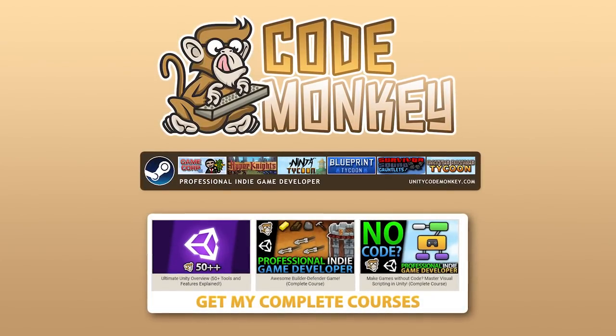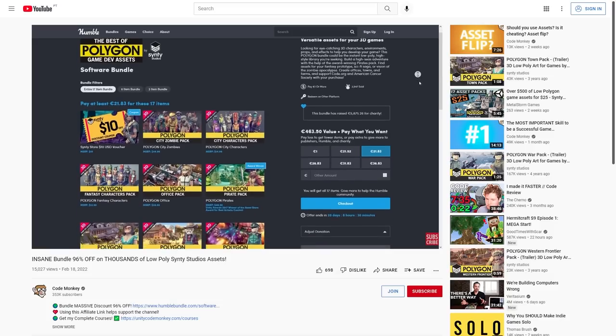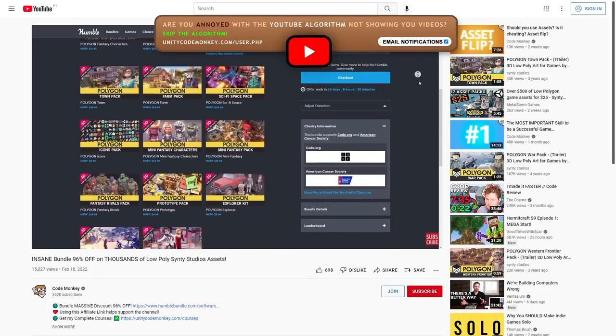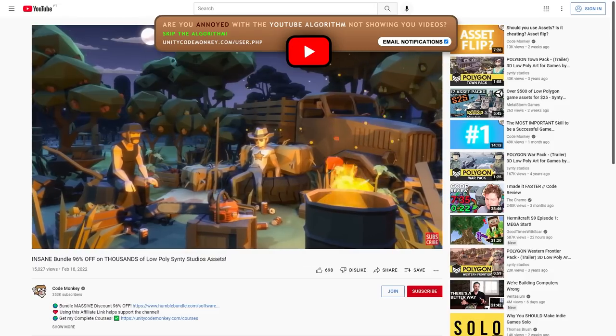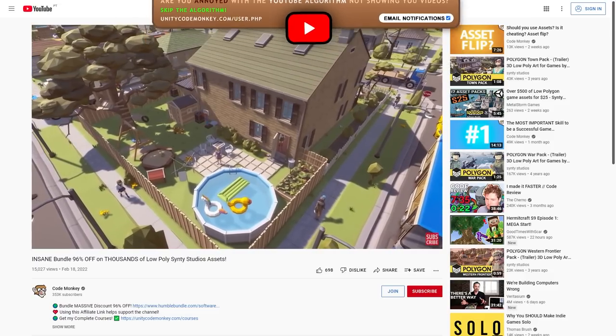Hello and welcome, I'm your Code Monkey! A while ago I made a video on the Awesome Sinti Assets Humble Bundle that is currently running and is actually ending soon. In that video I asked if you would like to see some quick mini-games built with these assets to showcase various game ideas that you could make, so lately that's what I've been building.